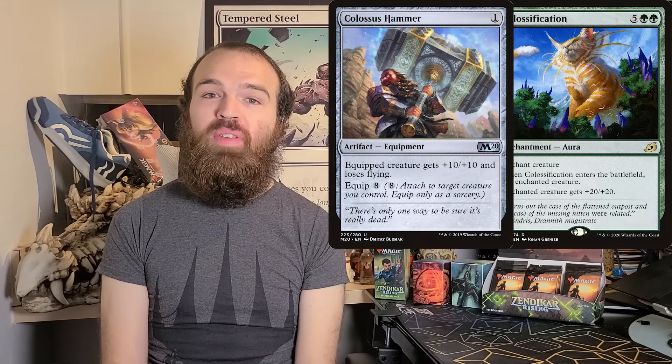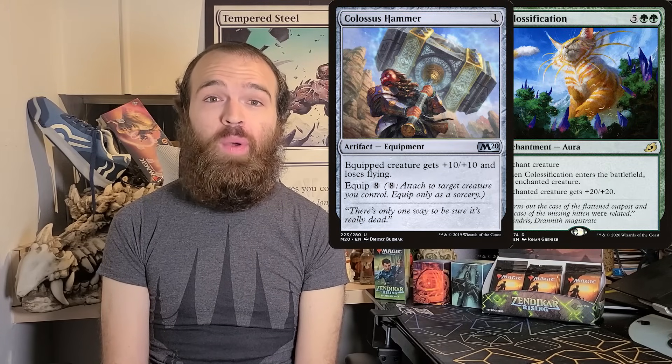Finally, there's also a rule that helps you build around your Commander if you want to — it's called Commander damage. It's simple: if over the course of a game your Commander deals 21 points of damage to one of your opponents, that opponent loses. While it doesn't come up in most games, it is a neat alternate way to win. And if you want, you can even build your deck with all kinds of auras and equipment to beef up your Commander and try to take someone out that way.